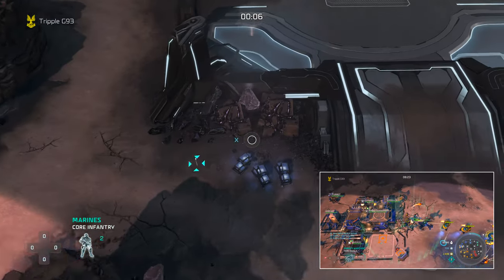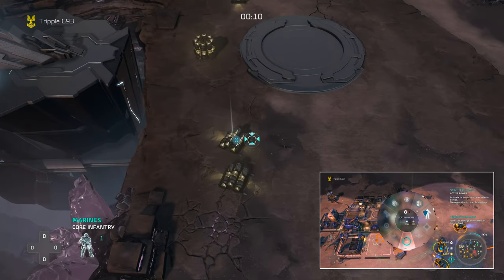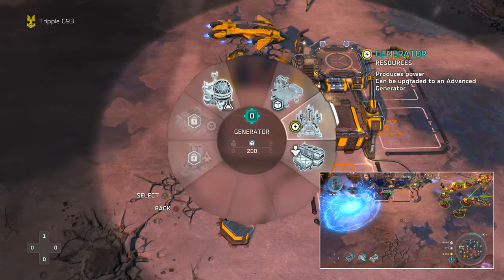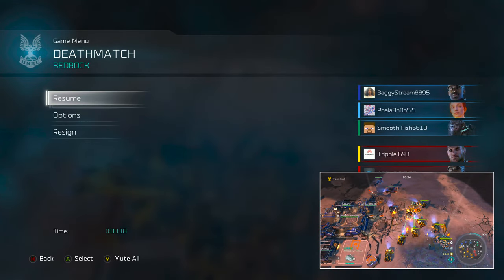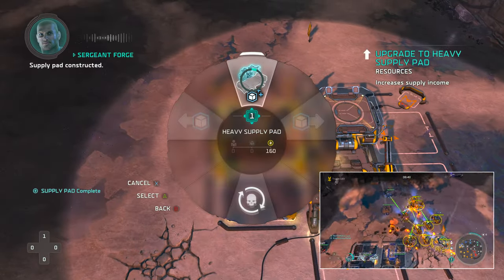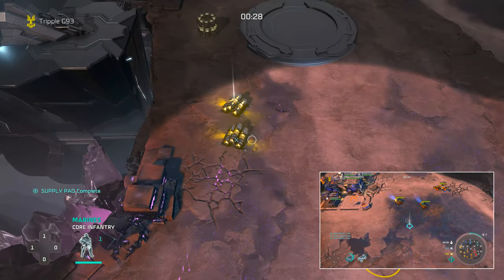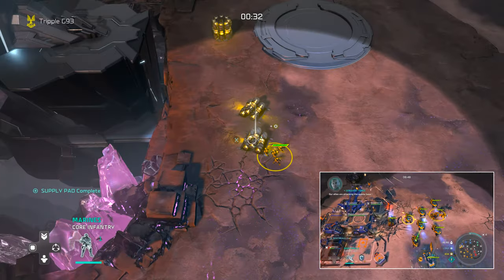It's your boy triple g93 here, and I'll be doing a lot of pressure on this left hand side as Forge, which is what you're seeing in this preview video on the right side. The goal is to put myself in a situation where I can take the team and put it on my back to help relieve some pressure, so my team will go through in this game.